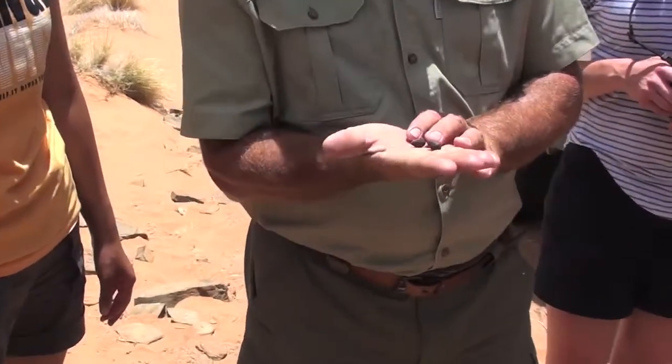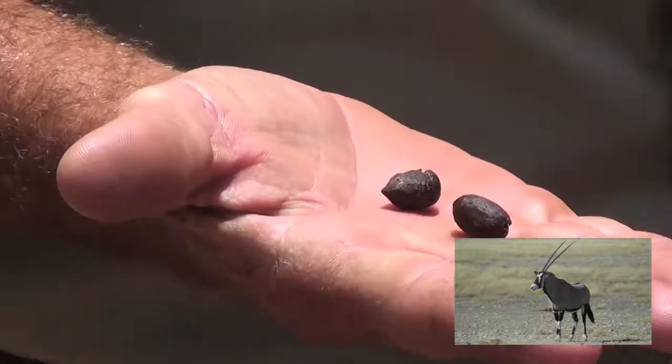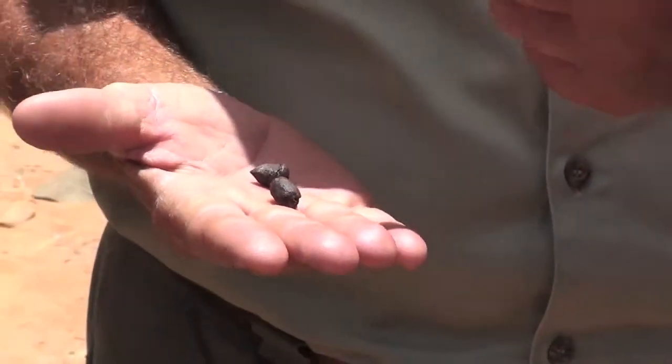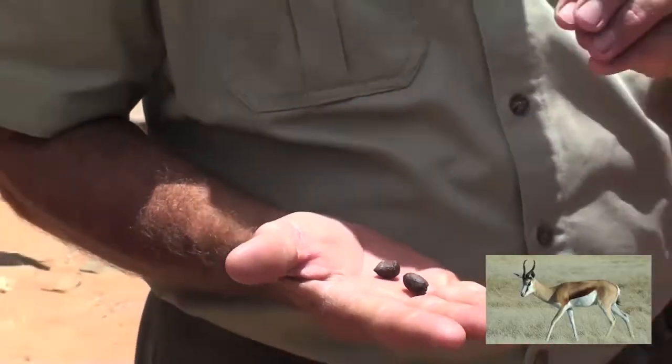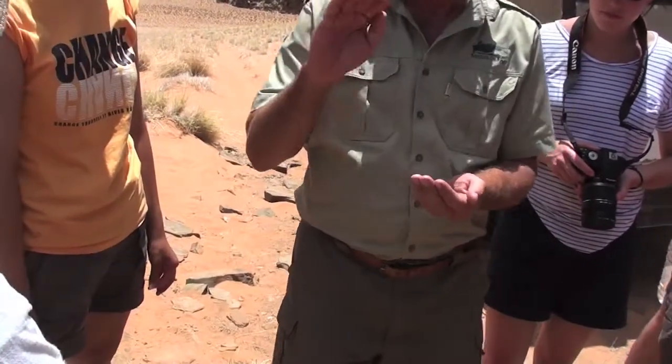The droppings you see here are from Gemsbok — Gemsbok oryx, same animal. This is actually the only animal that can really live in the desert. A Springbok has a small hoof and when a Springbok walks, he sinks into the sand, so the Springbok comes down and just goes back to the rivers. The one that really goes over the dunes is a Gemsbok, because Gemsbok oryx has a big hoof.